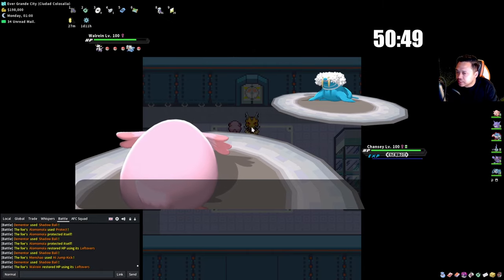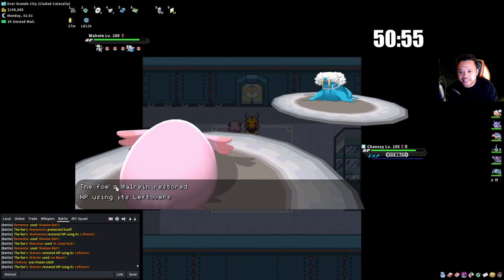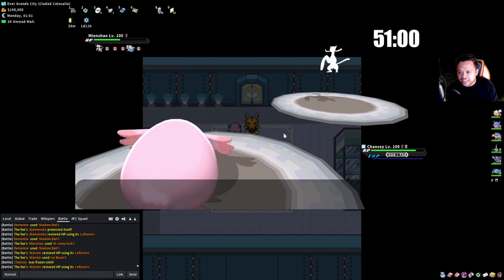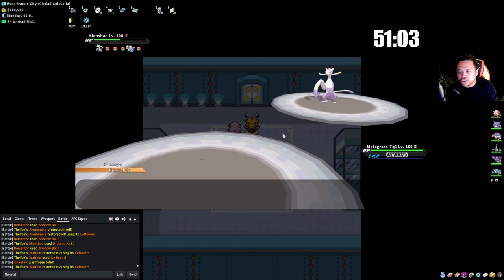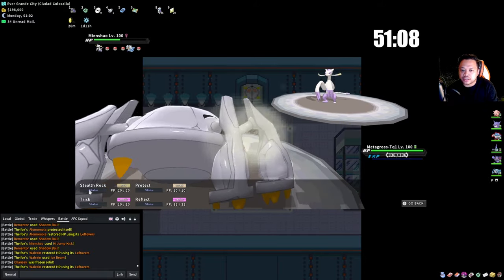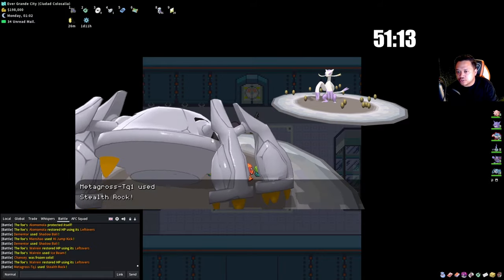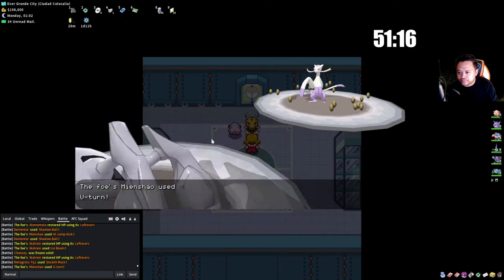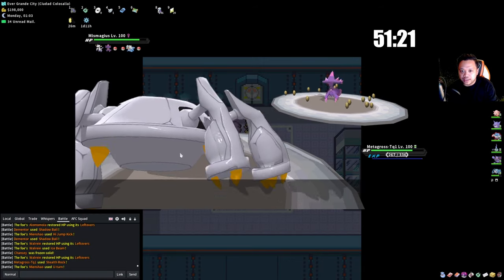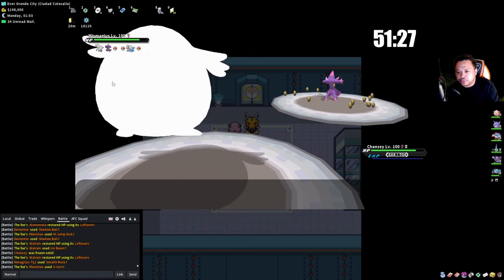However I'm going into Chansey because I do want Stealth Rock first — one of the important rules is get up Rocks. RNG happens though. We swap out and use Metagross with Stealth Rock. I can obviously Trick but I'd have to take two Close Combats. He uses U-Turn and goes into Mismagius. A lot of time wasted — this is why I don't think we're going to make it to four regions.